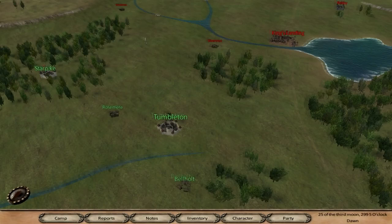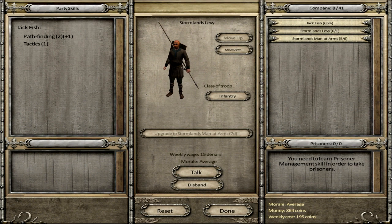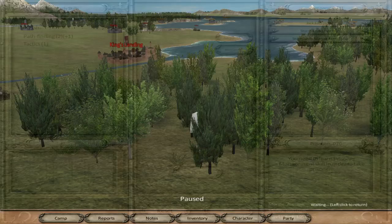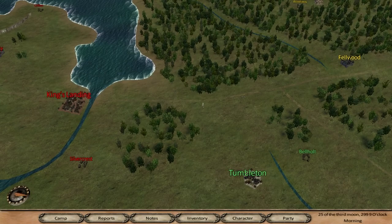Let's make our way back to the Stormlands - we'll go around all the villages recruiting levies too. We can probably upgrade all of them. We actually have some men-at-arms now which are a lot better. They cost more so our weekly cost has gone up to 200, but we can afford that for some time and it means we'll be able to take on bigger groups of bandits, giving us more money.